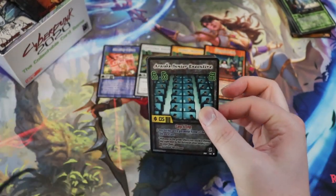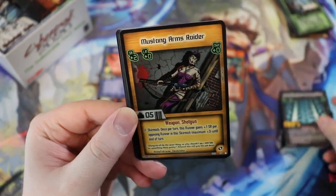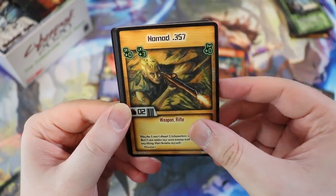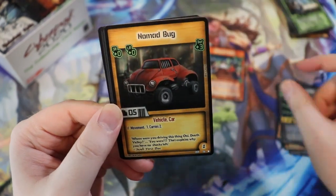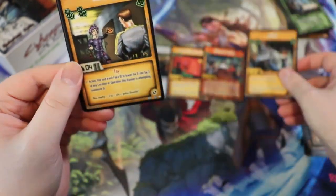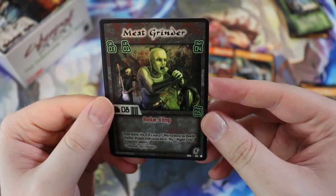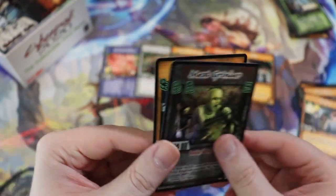We're going to delve into the dark future here. We have Arasaka Jr. Executive — there's a lot of them. Mustang Arms, we got some different cards, we got Beat Cop, Nomad, Black Ops Specialist. Some Matrix-looking stuff. Nomad Bug — looks ugly as hell. AV9 — that's the one from the back of the box!